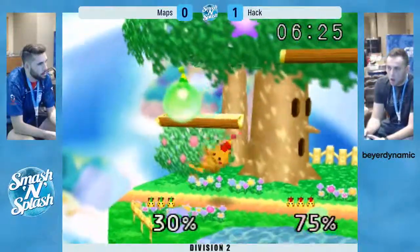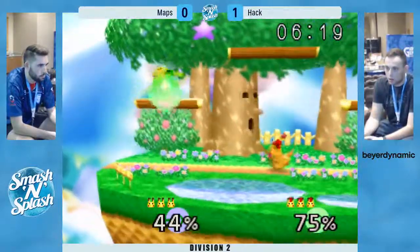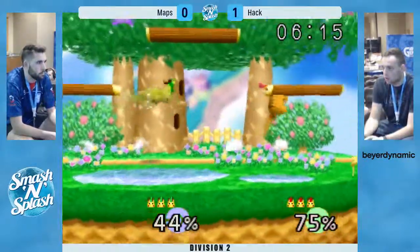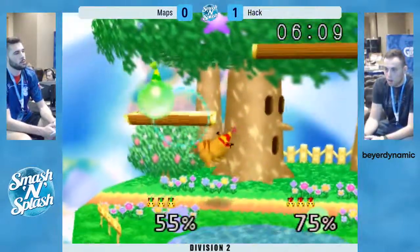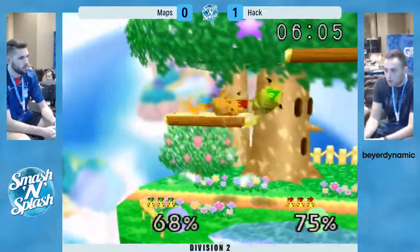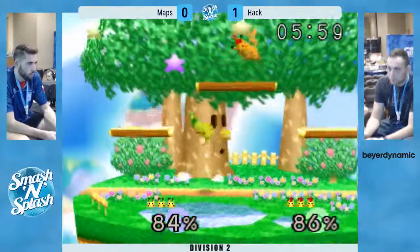Misses the double grab but gets it right off the tech in place. It kind of looks like a lot of Pikas — when they forward throw at zero they go for like a shield stop and then up smash. It can lead to combos, but it's definitely really good to read their tech or react to it really quickly. You can definitely see the mind games happening between both these players here.